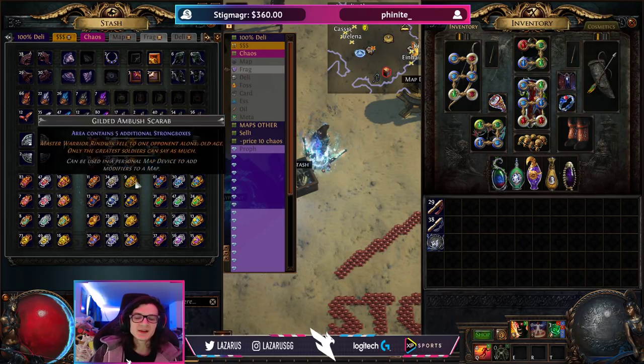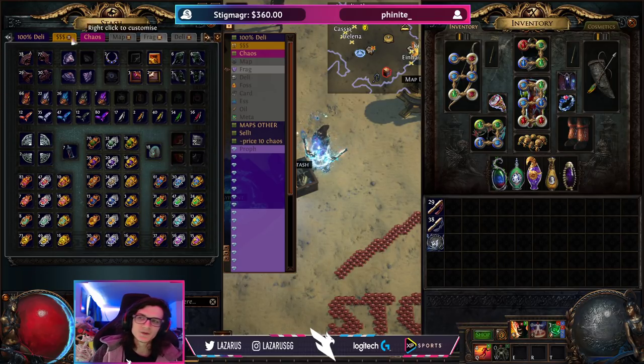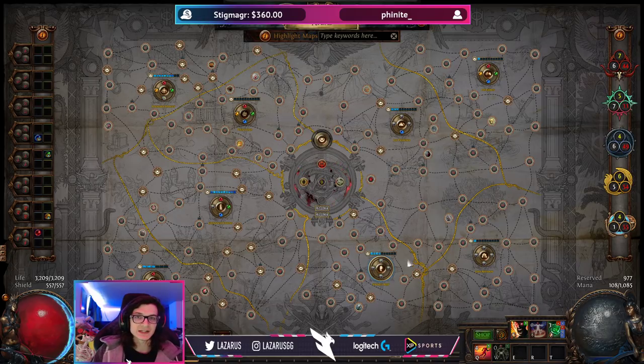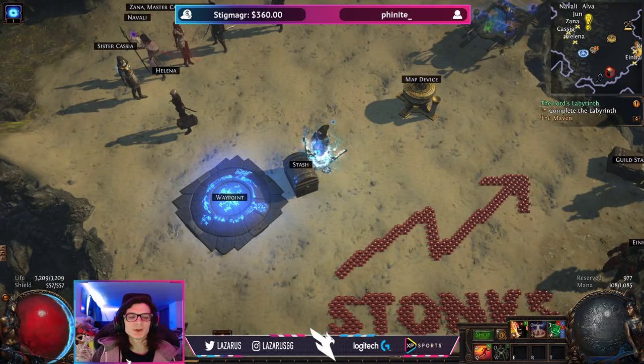Same goes for scarabs. I don't use any scarabs, sacrifice fragments, or anything like that during my Atlas progression. It's just not worth the money — even if it's only one chaos for a rusted breach scarab, chances are you're not going to get that chaos back in a T3 map. There just aren't enough multipliers, enough pack size, or enough quantity for it to be worthwhile. Don't worry — you'll get to fully juice those maps later on. For now, just focus on progressing as fast as possible to reach end-game content.